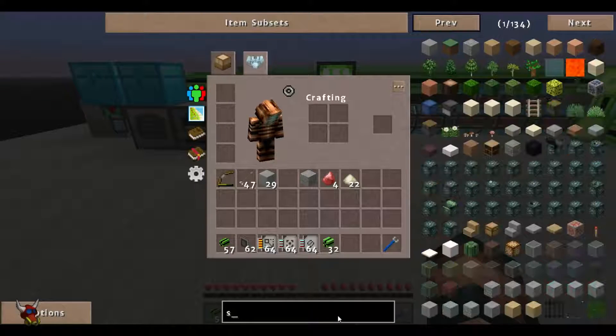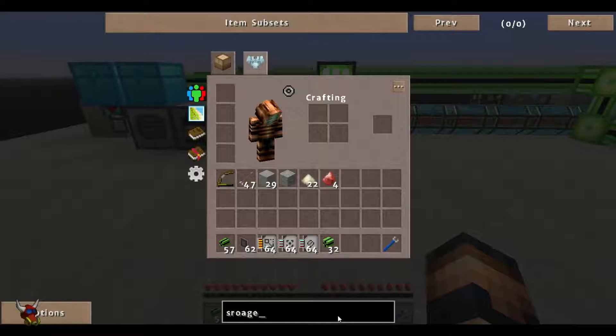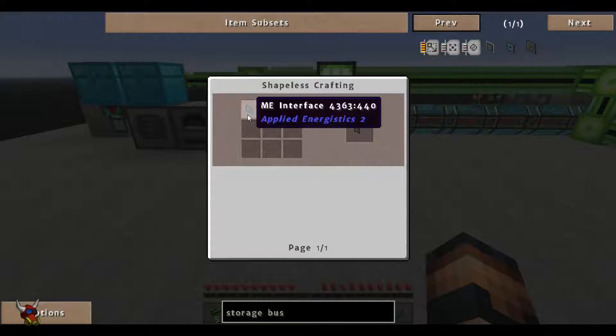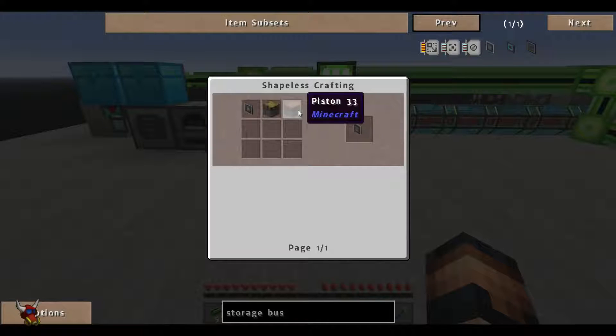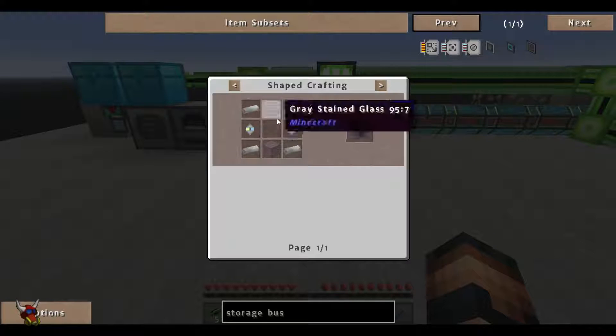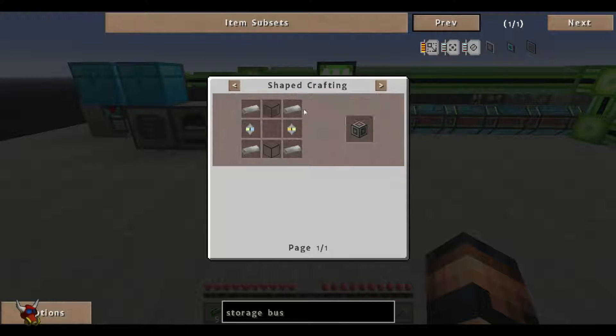Let's take a look at NEI here and see what a storage bus actually consists of. So we've got an ME interface, a sticky piston, and a regular piston. The ME interface uses an annihilation core, a formation core, a couple pieces of glass, and four iron ingots. These are relatively cheap — good for an alternative to ME chips if you're kind of lacking on materials.